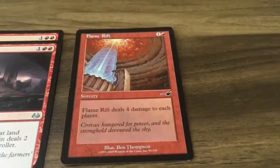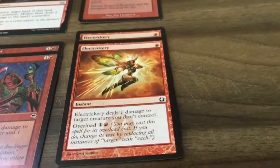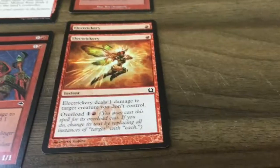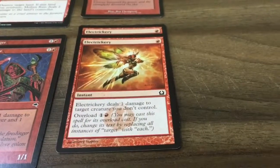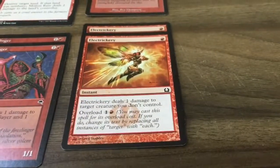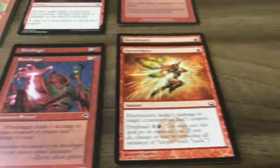Another copy of Flame Rift, and two copies of Electrickery. For one mana it deals one damage to target creature you don't control, but you can overload it for one and red and it deals one damage to each creature you don't control, so you can deal with aggro. And that's it, thanks for watching.